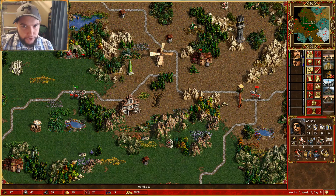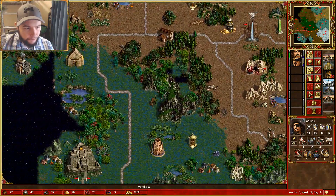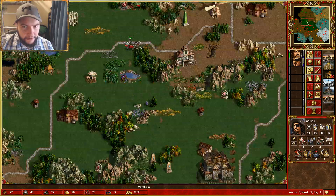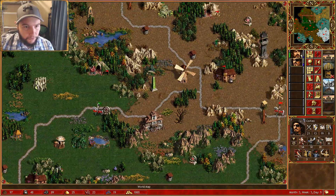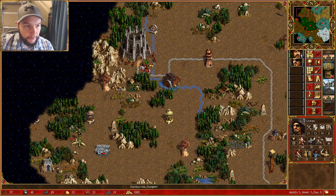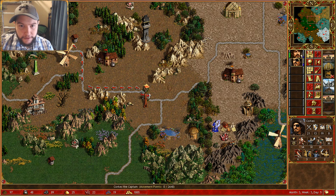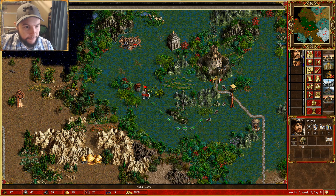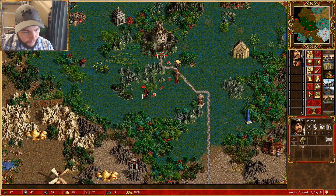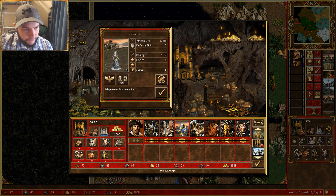We've got a choice — we can head down a long way, or we could head up here and try to take this green one, which seems pretty easy to do. We'll do that. This guy is going to head back to town. We're defended as much as we can in that place. Some troglodytes, but we can't really afford them.